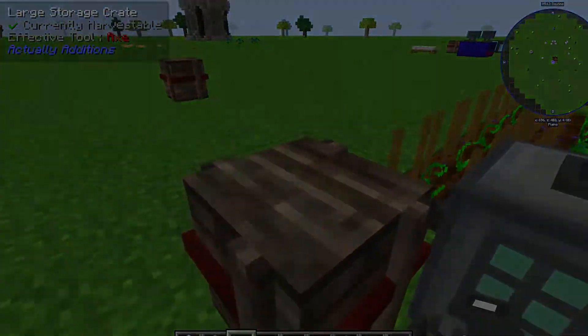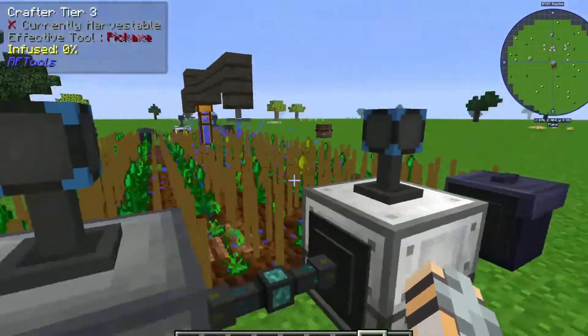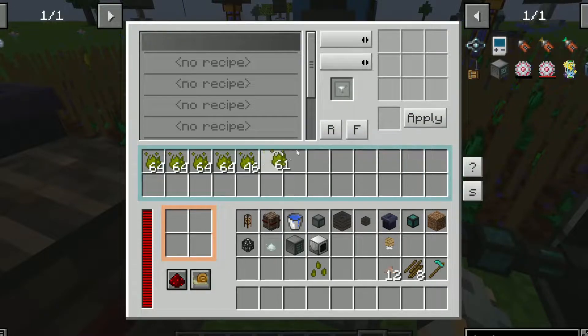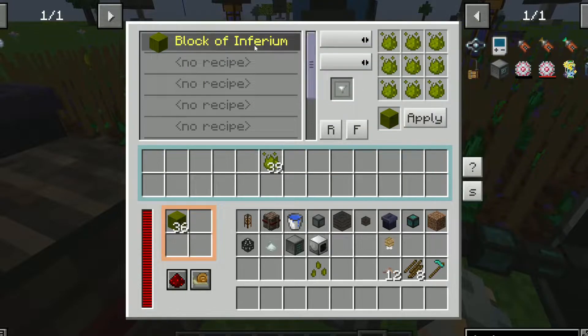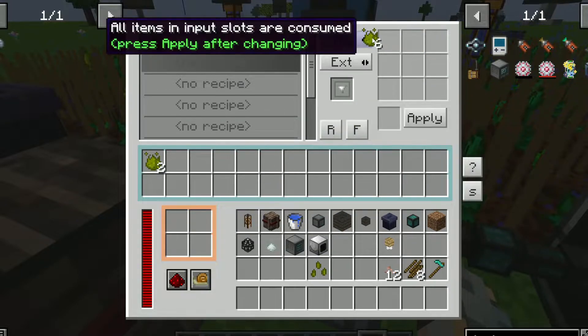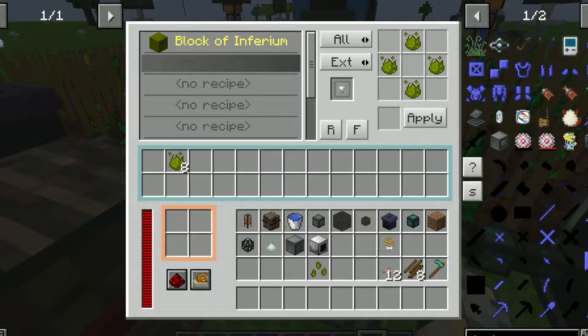These will start growing. We have some inferium sitting inside of our crafter. There are a couple things you can do with this. If you just want to have the bulk inferium and not turn it into anything right away, you can go ahead and hit Apply, put it in the thing here, click Apply, and it'll turn everything into blocks instantly. The other thing you can do — if you want to get to superium, I have to remember how to do this for a second.